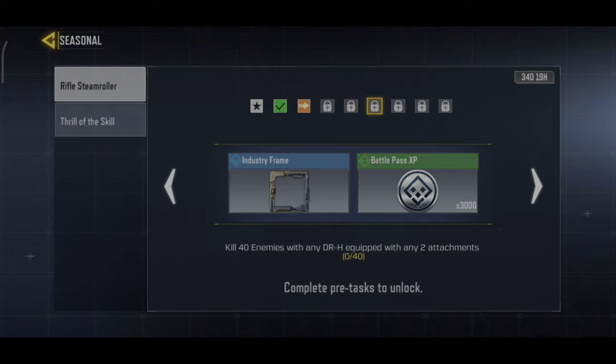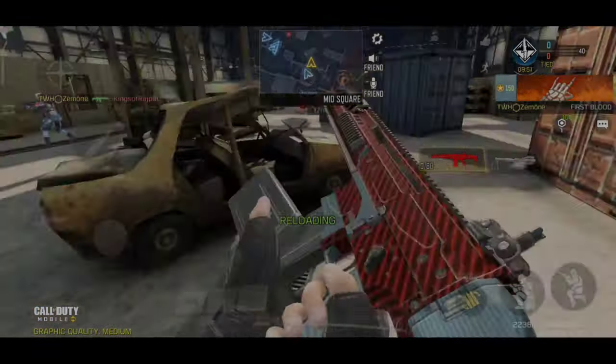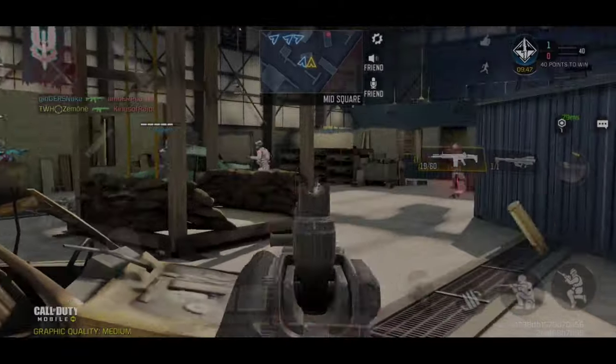The next task is to kill 40 enemies with any DRH equipped with 2 attachments. Now we have to get two attachments. Let's start the game and kill 40 enemies to complete the task.